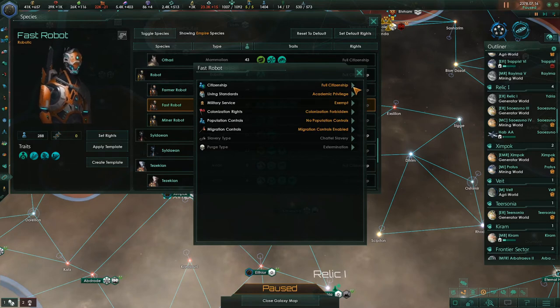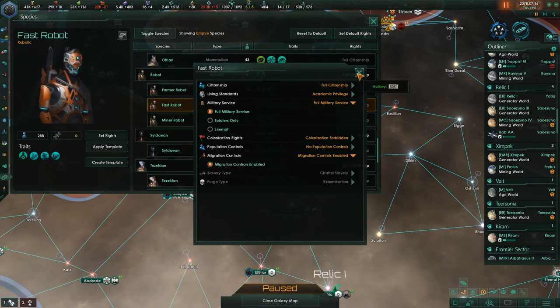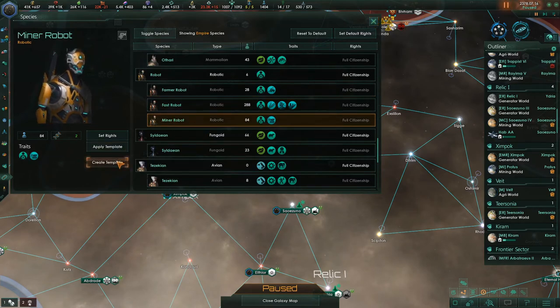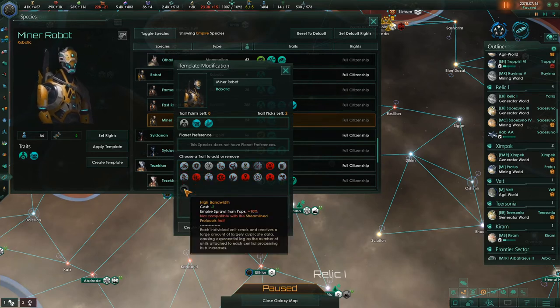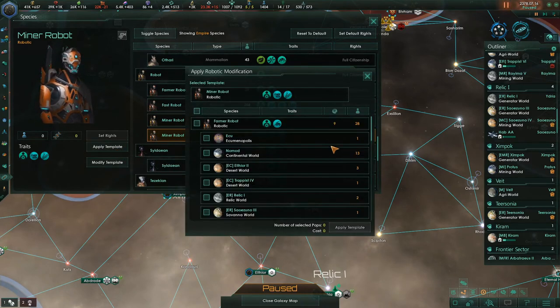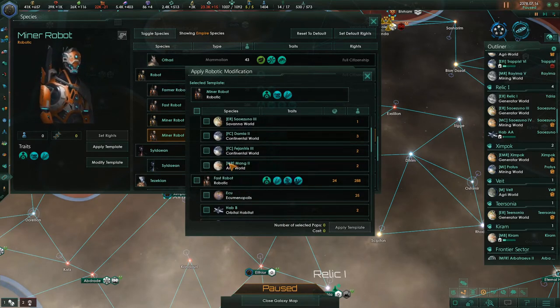We can say full military service, colonization forbidden, no population controls, migration controls enabled. Let's create templates for the miner robots. Empire sprawl for pops, streamlined protocols — so that uses up the points. I can apply that to all the robots who are miners or on mining worlds. I like to prefix all my worlds because when I'm in these menus I know what they do. This planet has miners on it — six of them. This has seven, this one has 19. So I'm going to make all the robots on mining planets use that template.